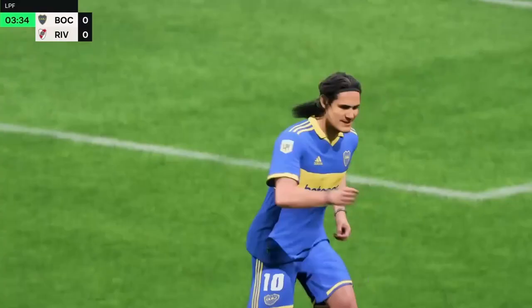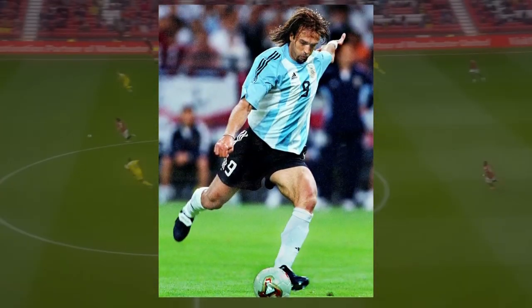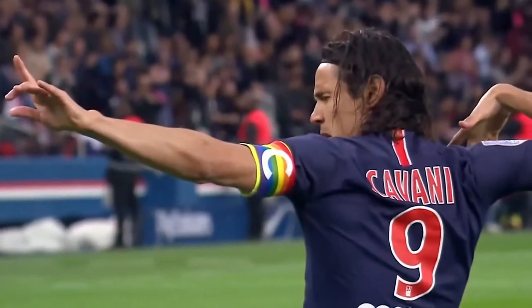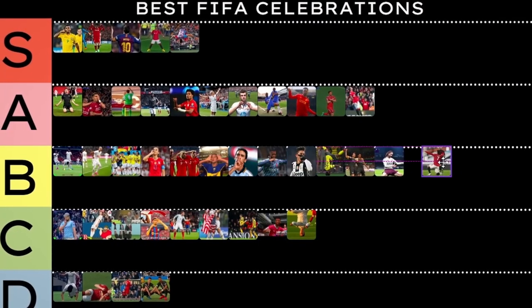Bow and Arrow. Edinson Cavani. Meet football's Tarzan — a Uruguayan hunter born to score goals. His idol Gabriel Batistuta motivated Cavani to become one of the best poachers in front of goal. The bow and arrow was inspired from his country's roots and his daughter India. It's his signature move and one that deserves to be in the B tier list.